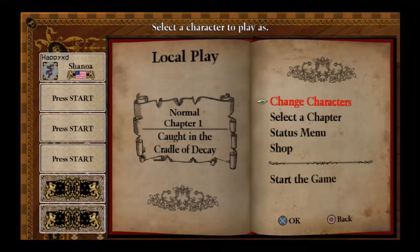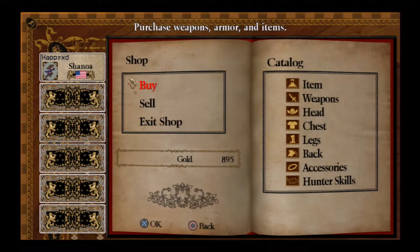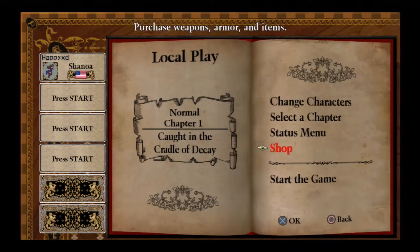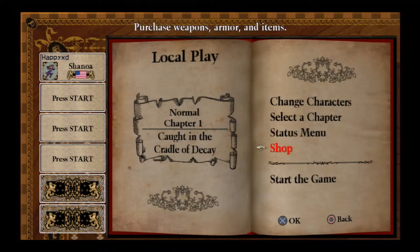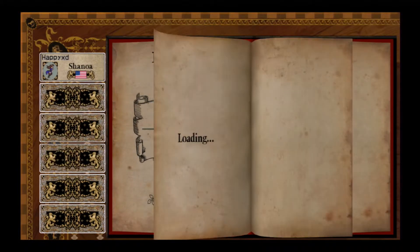And then I have to pick a chapter first. But actually I'm just going to look at the shop stuff — and well, I cannot really buy anything. So I'm going to start the chapter. Chapter 1 seems more correct. And your goal is to actually go up to that boss and beat him. I highly doubt I can do it on my own right now.